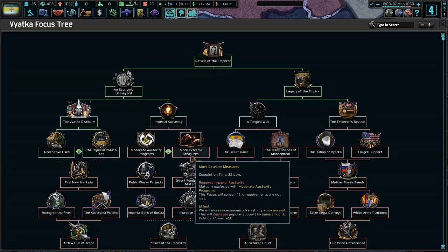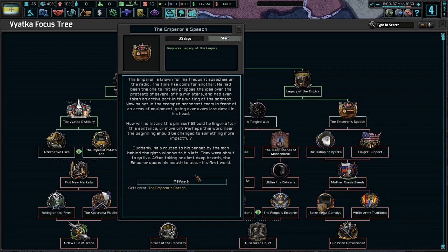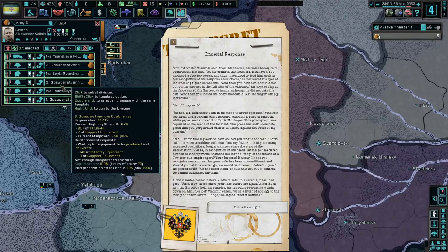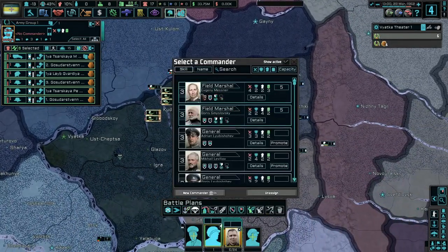Imperial austerity — moderate austerity programs, decrease popular support by some amount. Let's go with the Emperor's Speech — the Emperor is known for his frequent speeches on the radio, the time has come for another. He had been the one to initially propose the idea, and even had taken an active part in writing the address. Now he sat in the cramped broadcast room going over every last detail in his head — how well he intoned the phrase, should he linger after the sentence or move on? Suddenly aroused to his senses by the man behind the glass window, they were about to go live. After taking one last breath, the Emperor opens his mouth to utter his first word.